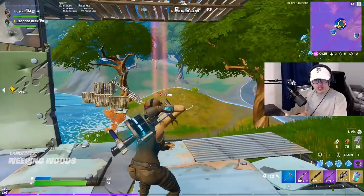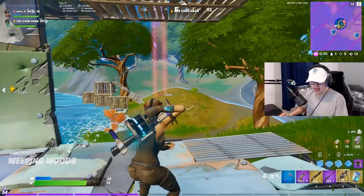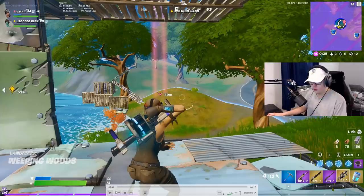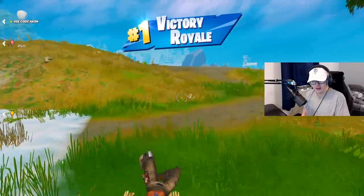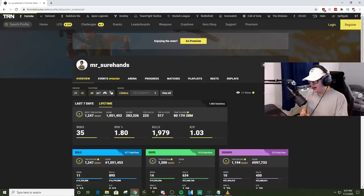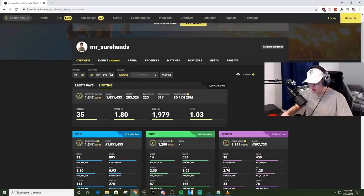Now this trick shot — you guys may have seen it from one of my other trick-shotting videos. The guy was a sweat and we had a small zone; I didn't have much else to go for. He was swimming and it looked really cool when I pulled my pickaxe out — the stutter axe looked so clean. Checking his stats: mr_sure_hands has 35 wins, 1.8 win ratio, less than 2,000 games played, 11 solo, 14 duo, and 10 squad wins. Only 8 days played — obviously wasn't that good if he got build-cammed like that.